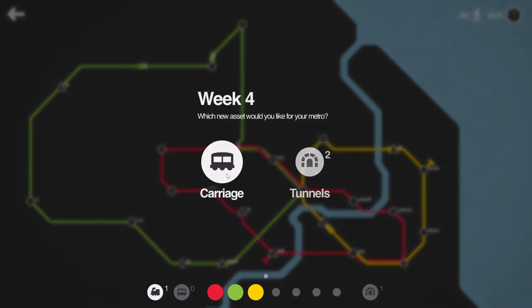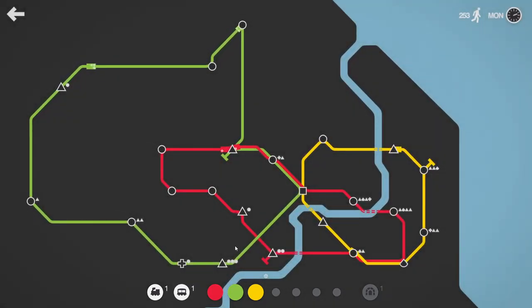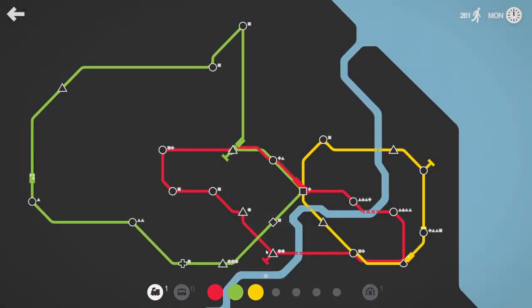Don't want to take that triangle off the green line. That is ridiculous, we can't keep that up for long. A carriage for the green line and an additional train for the red line.